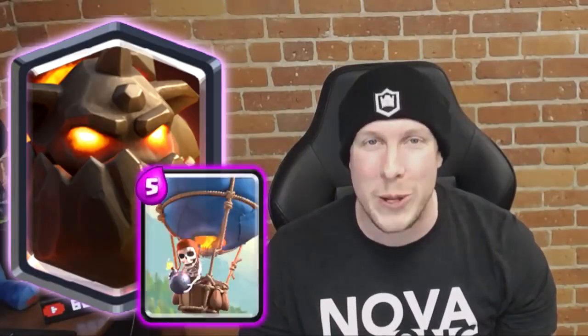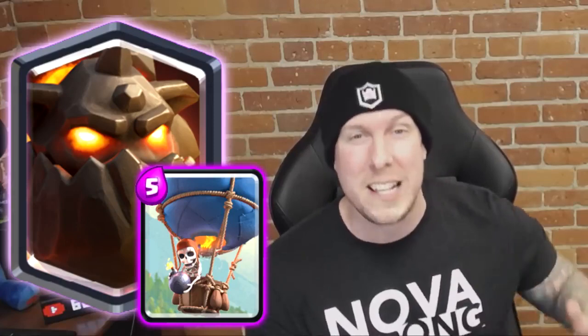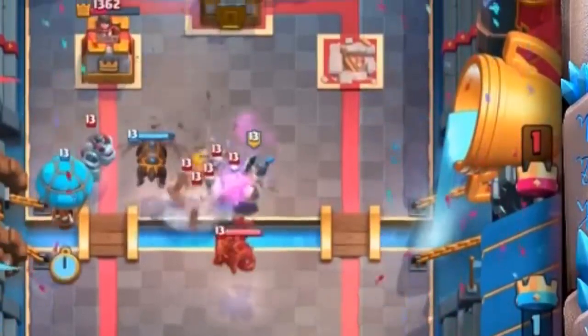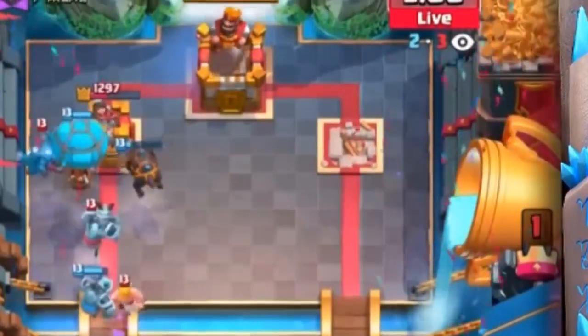Number two on the list is Lava Hound and Balloon — Lava Loon. How could this not be top three? Lava Loon is basically an archetype within itself. I could have included Balloon Lumberjack or Balloon Freeze, but those combos just aren't as prevalent, lethal, or time-tested as Balloon and Lava Hound. They were made for each other — one's a big bulky air tank, the other targets only towers and buildings but deals a ton of damage. They go together like PB and J. That's why Lava Hound and Balloon come in at number two.